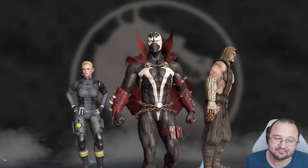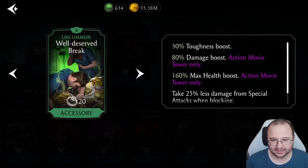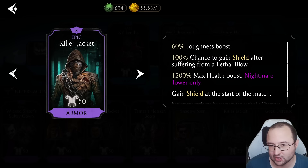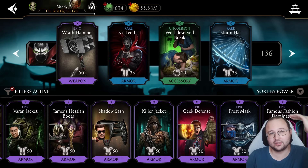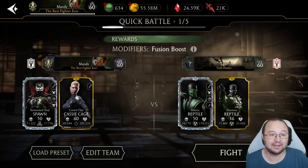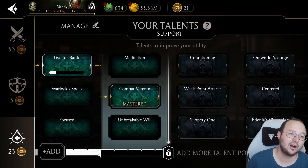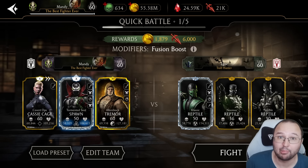The final thing I want to show you about Spawn is how you can utilize toughness. He has the highest toughness in the game, so the name of the game is to get gear that gives toughness. The Killer Jacket is super cool if you have it maxed out — it gives a toughness boost and a chance to gain a shield after suffering a lethal blow. Currently toughness reduces the damage you take as long as it's higher than the enemy attack, but there's also a talent called Combat Veteran in the support section: for every 750 points of toughness it reduces critical damage by 1%. So if they hit you, you take less damage, and if they crit, you take close to nothing.